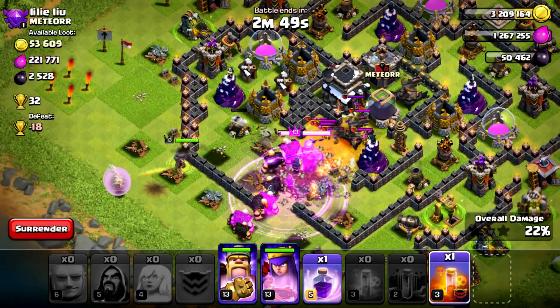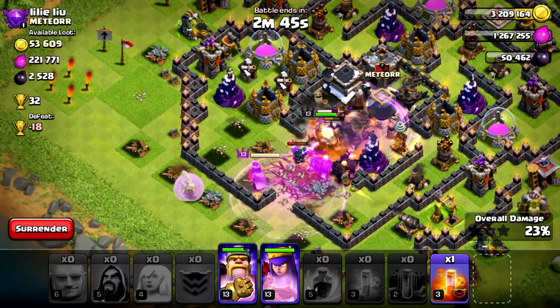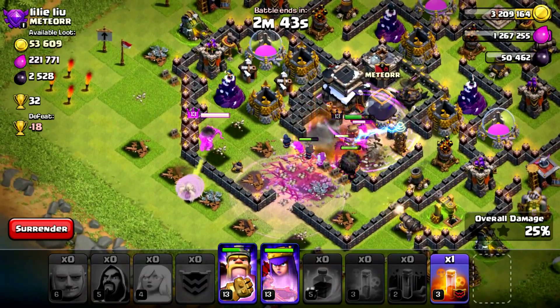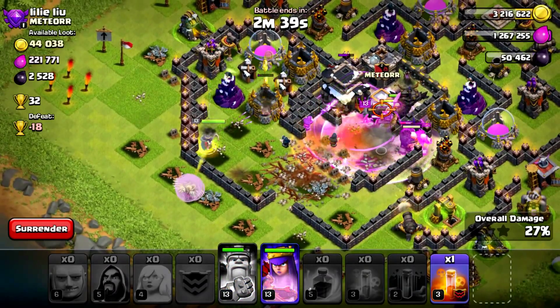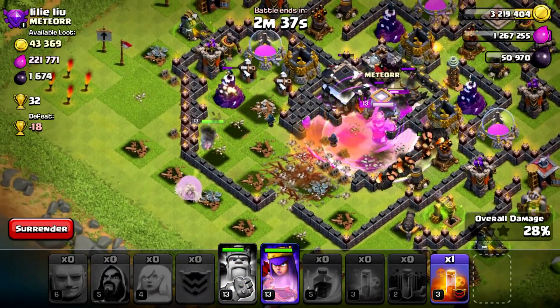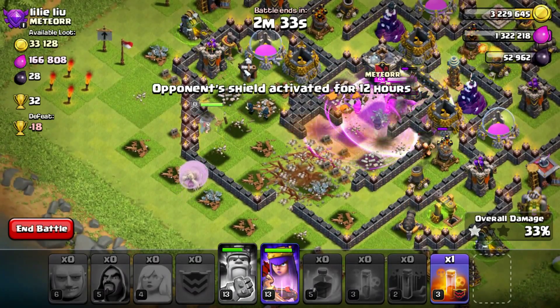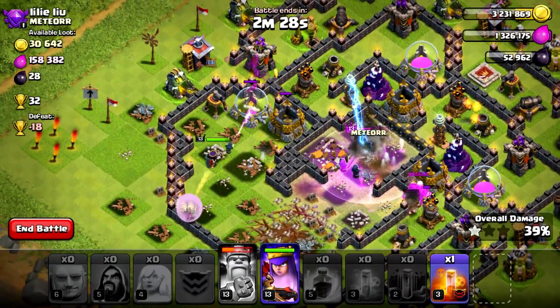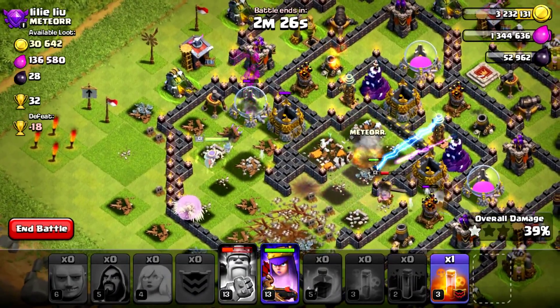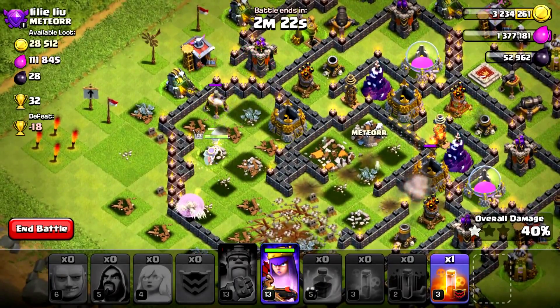Clan troops - all that rage should pretty much just ensure we get everything. Giants flying everywhere - a little dark elixir anyway, that's basically all we came for. Might have to get a second star as well for the exit trophies. Work on getting better loot bonus in the future.